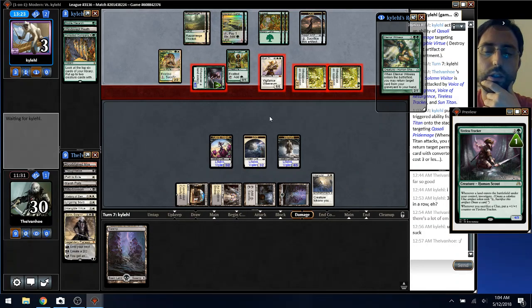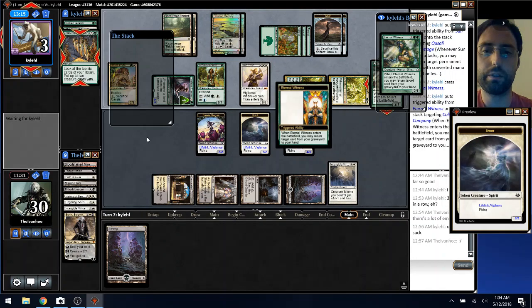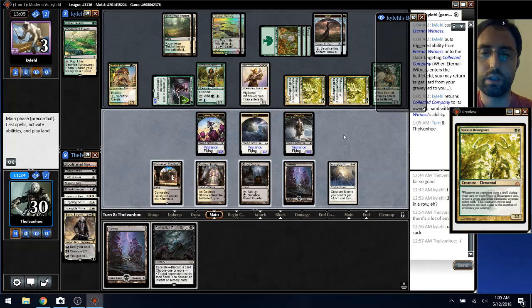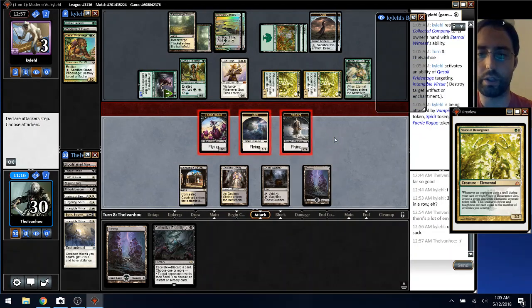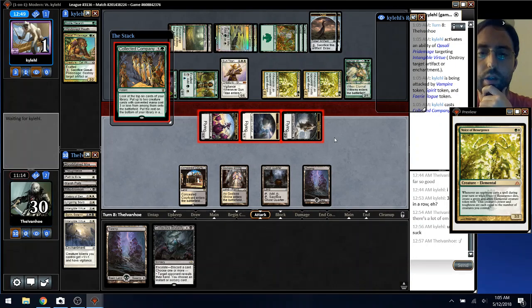If it doesn't work I still have two more tokens in the graveyard and they're going to have to take at least one damage from the Canopy. I don't know what they could draw. As long as one of these gets through we're good — actually, now that they're going to one, Brutality is just lethal anyway. Looks like we got this one.